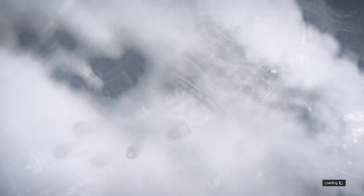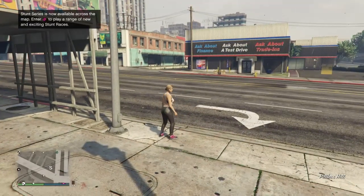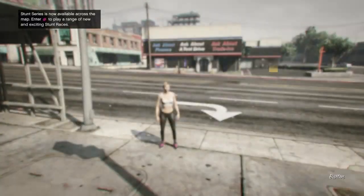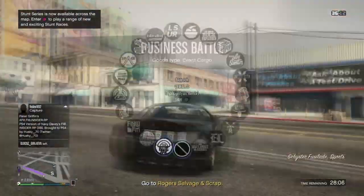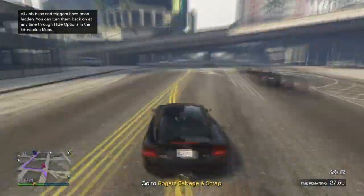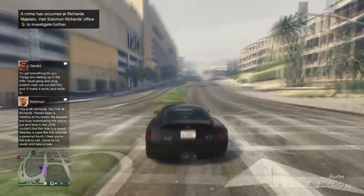If you do already have clothes stores then that's fine, you can just make your way over to one. If you don't have any, find a new session. Once you load into the session for the second time you should definitely have clothes stores. Get a car off the street or call one in - since it's a new female character you probably won't have one. Then make your way over to any clothes store.